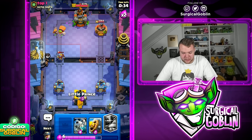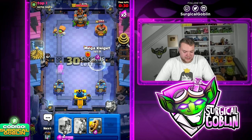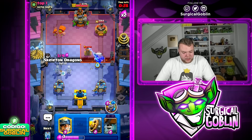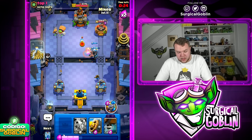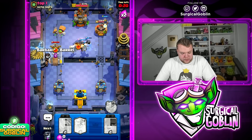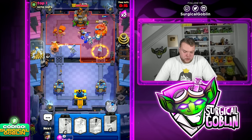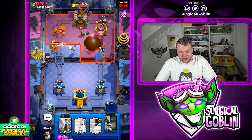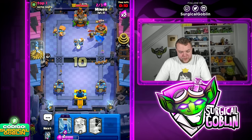I'll continue pressuring the right side tower with Ghost and Little Prince. At this point he should give up — there's not really much he can do, especially once we take a tower we can put troops in the face of the X-Bow. Let's go Miner, then Skeleton Dragons, then Barbell directly on top of the X-Bow. Good game — no way the X-Bow gets the tower.